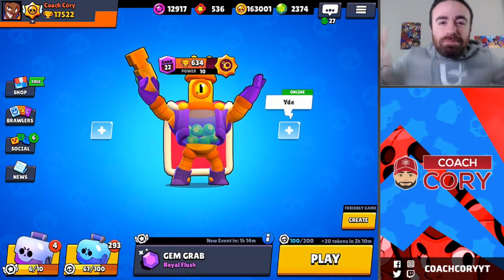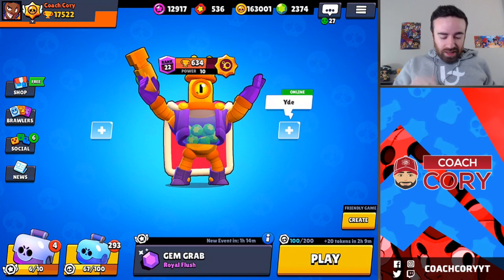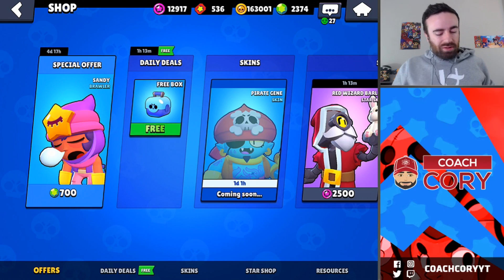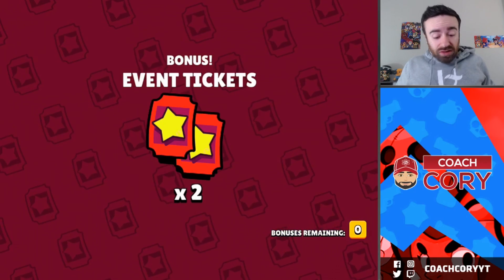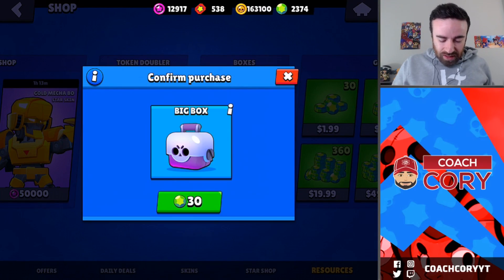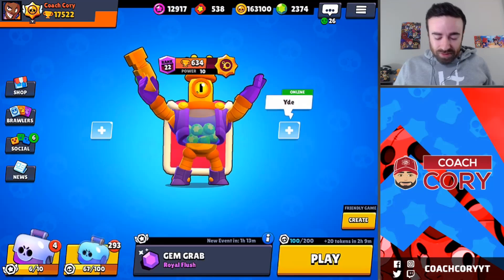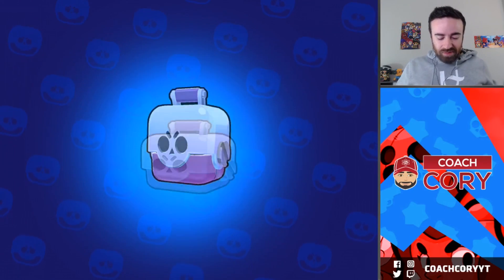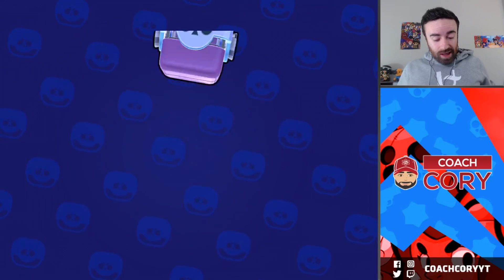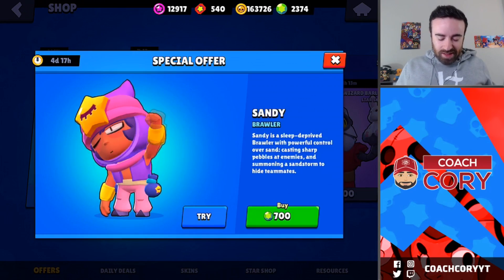What's up YouTube, the update's out — we're gonna max out Sandy right here right now. I'm really considering opening some boxes. I know there's this gem offer right here, but I gotta open the free box. What if I get Sandy here? I actually have a really good drop rate. I kind of want to troll a little bit and open up some boxes. There's a 0.55% chance, so we're gonna open up our big boxes to see if we get super lucky. All right, wasted my time — let's just spend 700 gems here.